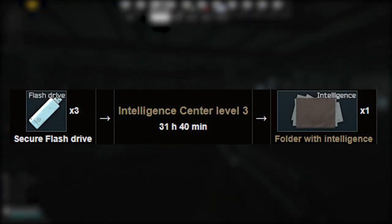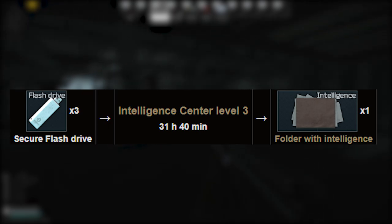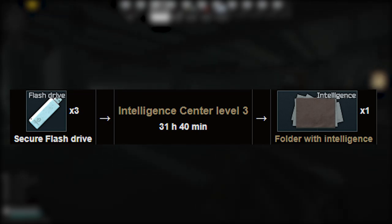Additionally, at Intelligence Center level 3, three flash drives can be used to craft a single folder with Intelligence. As I said in my previous video, this craft is not worth it, especially at the beginning of the wipe.